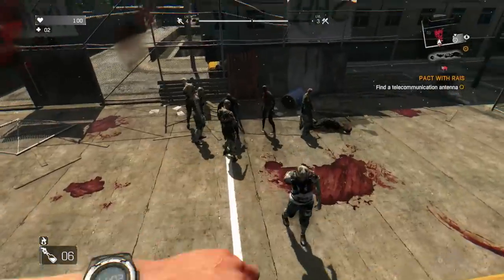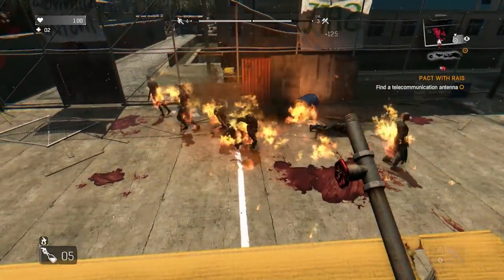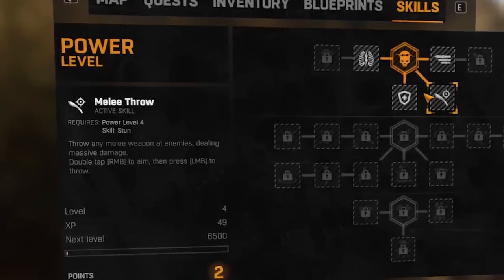Today we see if you can beat Dying Light only using throwables. This includes objects such as Molotovs, throwing stars, grenades, or even regular weapons should we be able to obtain the skill with the creative name of Melee Throw.